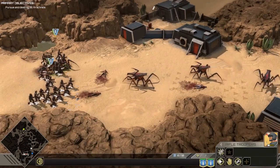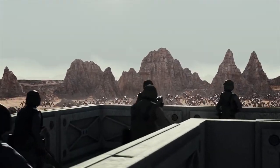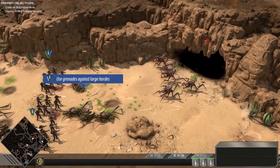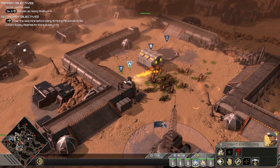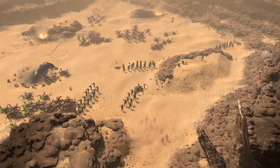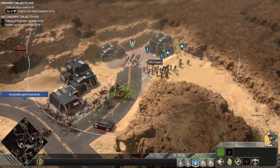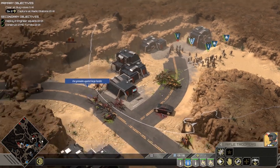Starship Troopers: Terran Command is a classic real-time strategy game — I am pumped they are still making these. It's an RTS set in the Starship Troopers universe featuring an immersive campaign with unique missions, characters, and lots of Starship Troopers flavor. There are a dozen unique units each with their own special abilities — you'll control groups of units, move them in formations, and issue commands. Units level up and unlock new abilities. There's terrain elevation and true line of sight and line of fire, which provides deep tactical gameplay. You'll build supply, construct buildings, call in units from orbit, manage dropships, expand base infrastructure, and capture strategic positions. The game features heroics, explosions, gore, and lots and lots of bugs.